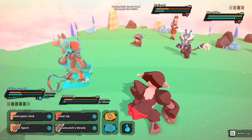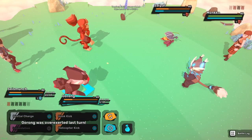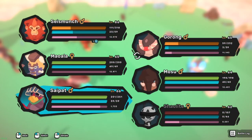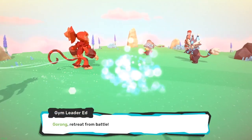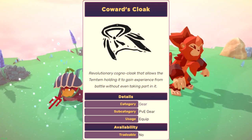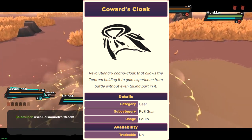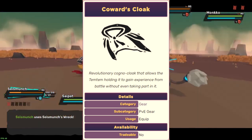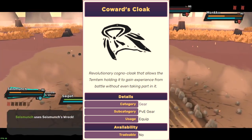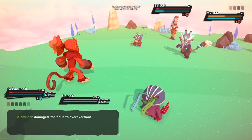The Arbery update, aka version 0.8, brought forth a few notable items that will be quite useful for garnering experience points and TVs, or training values for short. Prior to Arbery we had the Coward's Cloak, which functions exactly like old school Pokémon experience shares — held by one Temtem and splitting experience so that Temtem also gains experience points after battle. However, this is now not the only type of experience share available.